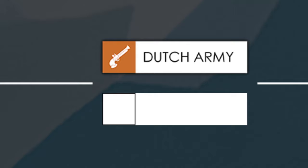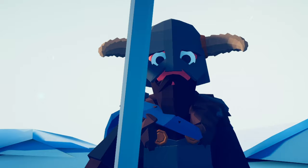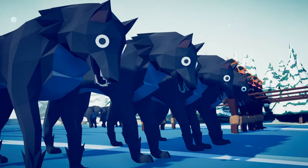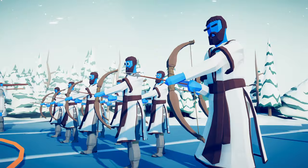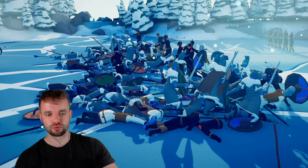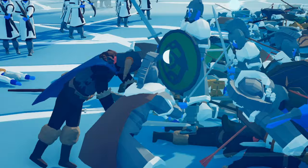In battle number 6 we have got Harald Hardrada's Vikings loading in with Harald Hardrada himself, spearmen and wolves versus the Dacian army with a ton of swordsmen and some ranged units at the back. I'm gonna follow the wolves in — I really want to see what they can do. I think they all just immediately died on impact. Harald Hardrada going in there, come on send him.